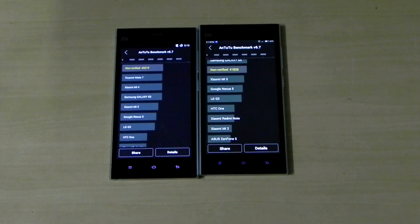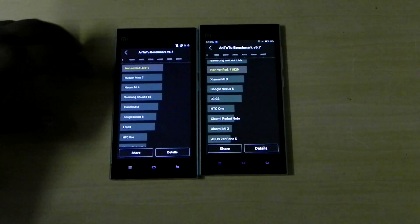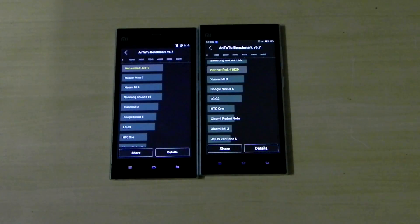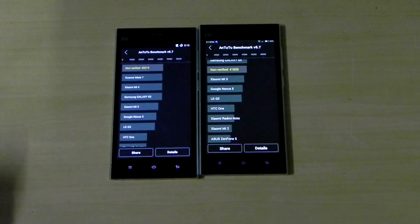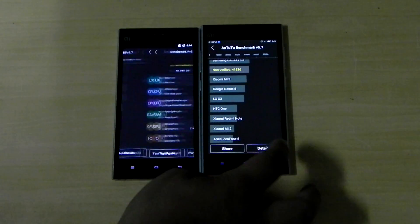We are done with the benchmarking and as you can see, the Sine Engine Mode Mi3 has scored 43,219 and the MIUI 6 has scored 41,826. There is a big performance difference between both the phones. The Sine Engine Mode is running better, and that's what we expected.